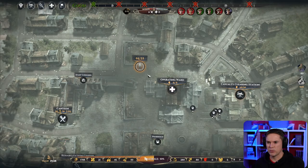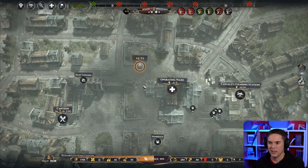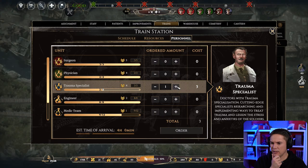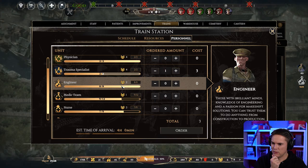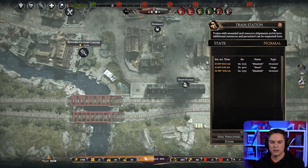HQ has requested we send them surgical supplies — they're experiencing shipment delays. It would give us some staffing points. We could get a trauma specialist — it's only three points — that leaves points to get something else. We could have a medic and a nurse. I'm going to confirm the order, spend the points, and get those in as soon as possible.